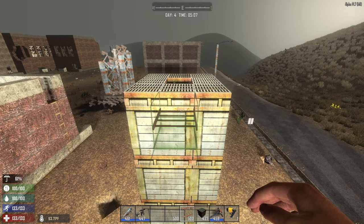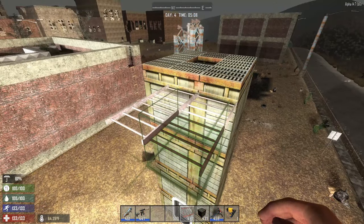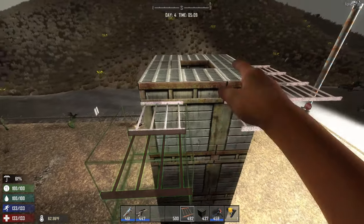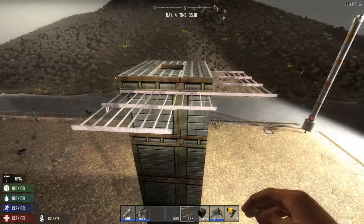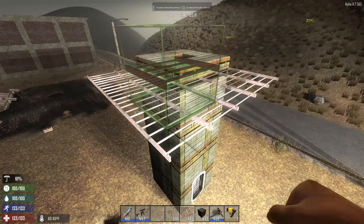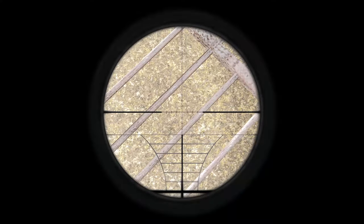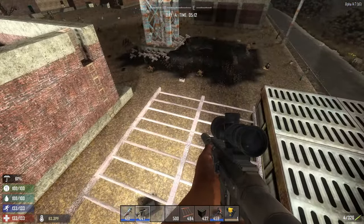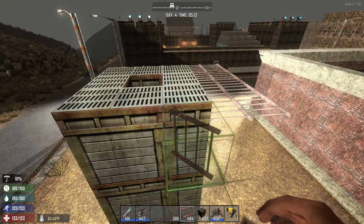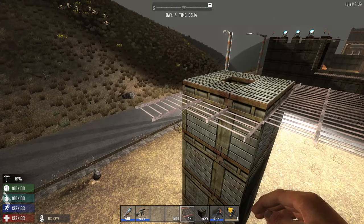One major key about the sniper's nest is going to be the iron bars. Iron bars are a very durable, very cheap, and easy-to-make resource, and what they're going to allow us to do is actually stand and shoot through them. You can easily go out to two block layers and we're going to put this in every single direction. That means when the horde is here we can stand on this and shoot right through it and shoot down, using any type of weapon — a gun, bow and arrow, crossbow, whatever you have available.